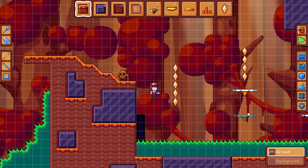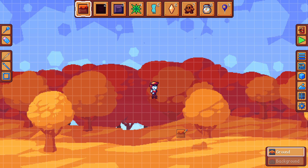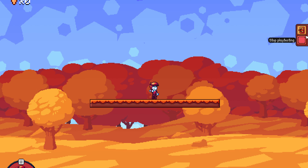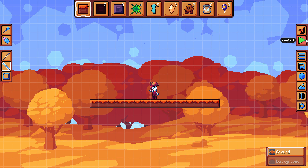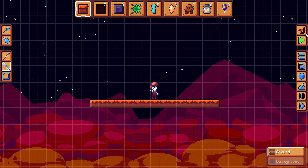Next, there's now music in the level builder, so it's no longer completely quiet. Currently, the music from the pet maker will also play in the level builder, and when you play a level, it will play the music corresponding to the level theme that you've selected. This may change in the future, and new music might be added, but I think this works for the first version of the level builder.